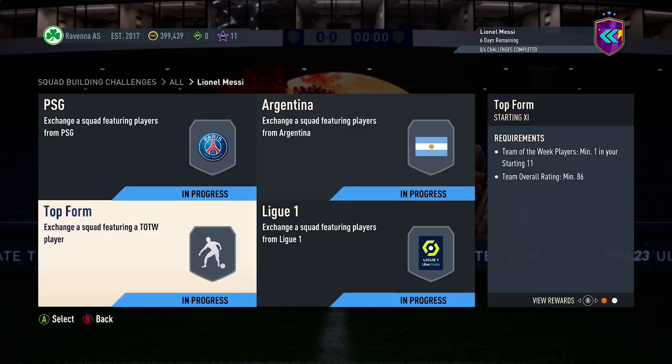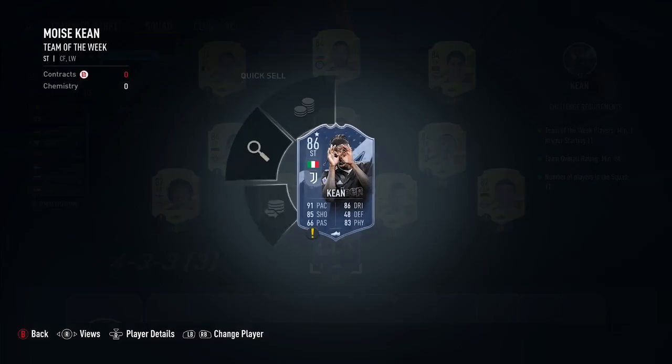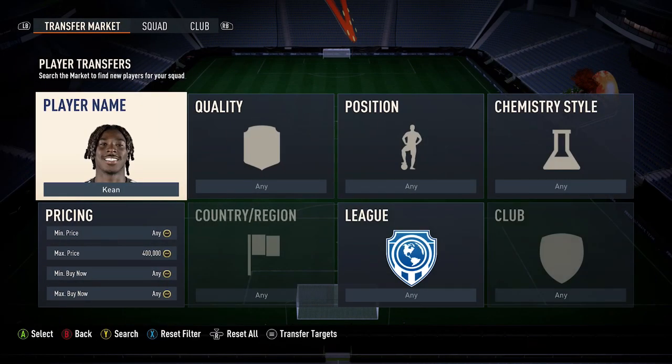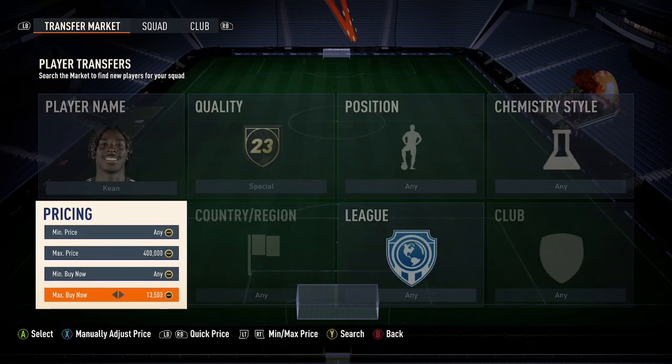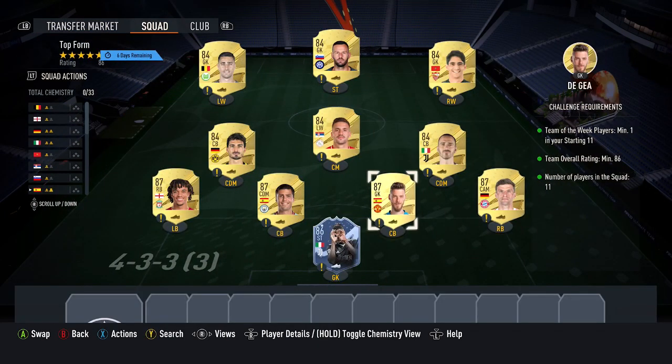For the next squad, you need one Team of the Week player with an 86 rating — costs around 108k. Pick up the cheapest 86 TOTW card, which right now is Keane for 14,000 coins. If his price goes up, check other options as there are quite a few 86 cards around 14k. After that, pick up four 87 cards — Müller, De Gea, Rodri, and Trent — all around 17,000 coins each. Then pick up six 84 cards at currently 3,800 coins, though as mentioned, their prices are moving up.